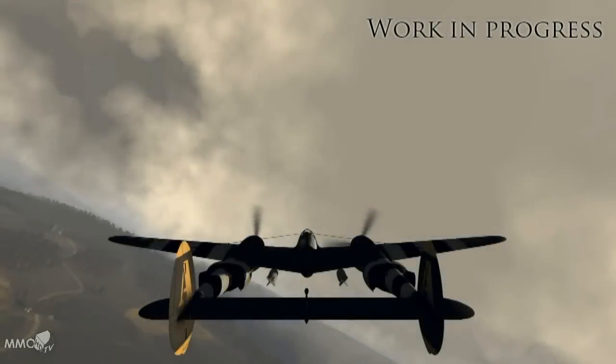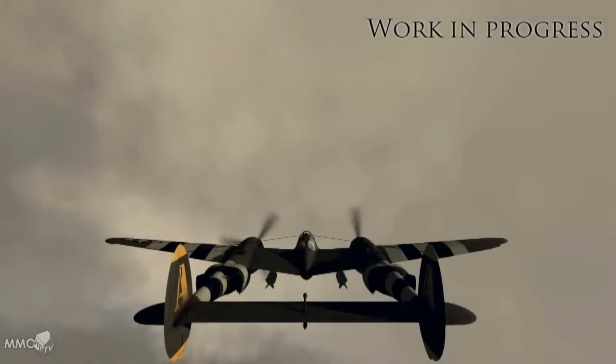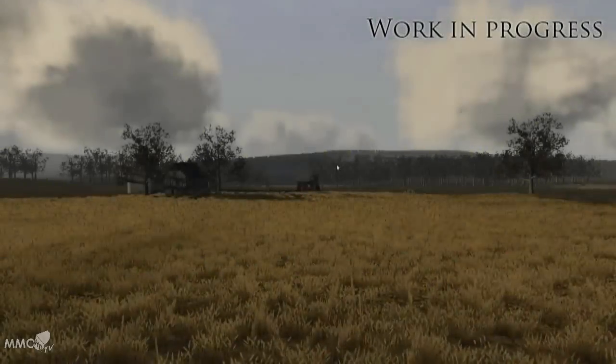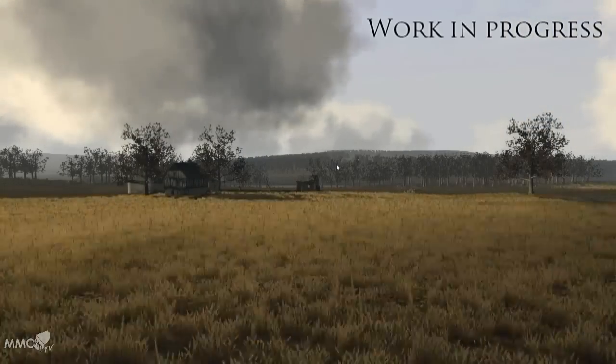The second new environment feature is the volumetric cloud system, which makes it possible for you to fly into and through the clouds. The clouds also cast shadows on the ground when they move in front of the sun, which you can see here where we've accelerated the game time.